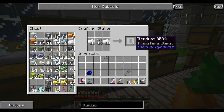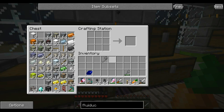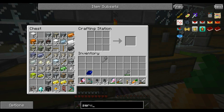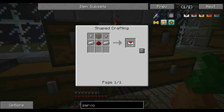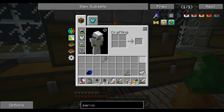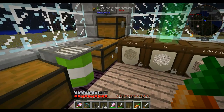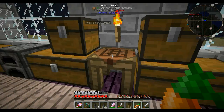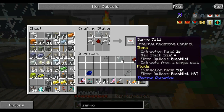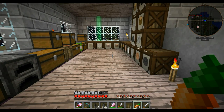Alrighty, so now we are getting ready to make our item ducts. A stack and a half — not too bad. We also need to make servos, and that's going to require some glass, some redstone, some nuggets. We've got some glass around here. We've got 16 of them — not too bad. I'm going to go ahead and rest this night away and then we'll head out there and start working on how we're going to set this up.